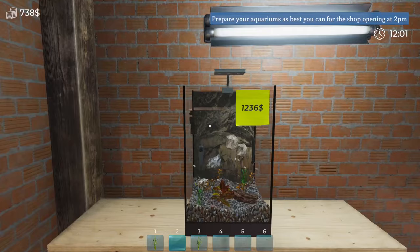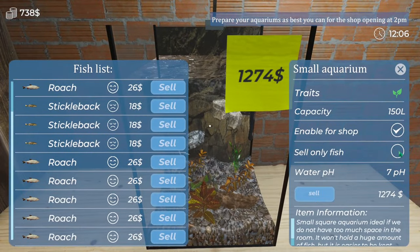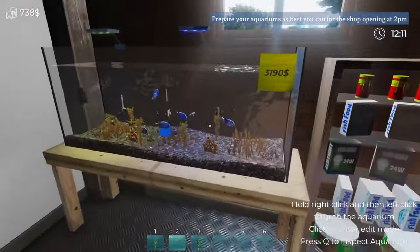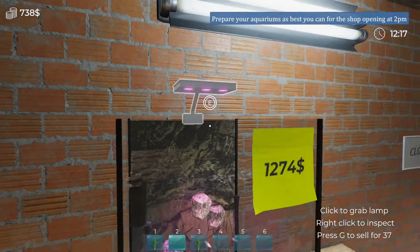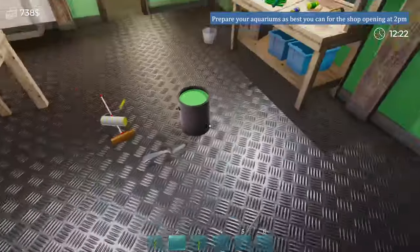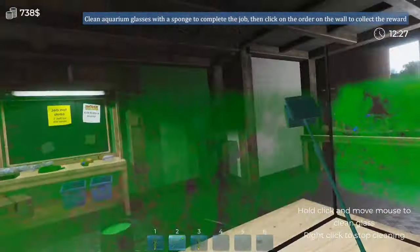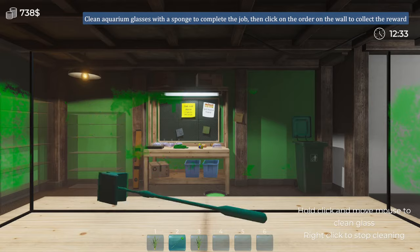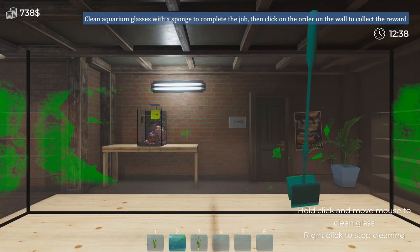Now we're going to put this tank over here — this is worth quite a lot of money. If we press Q, this is for the shop and we can say sell fish only, so only the fish are going to sell in here. It's not particularly very exciting in there, but it is what it is. We've got plenty of fish in here — we need to turn on the light. Let's make it a nice pink. We've got two hours so we could do a job: cleaning — crane glass with sponge — complete job. Sweet.